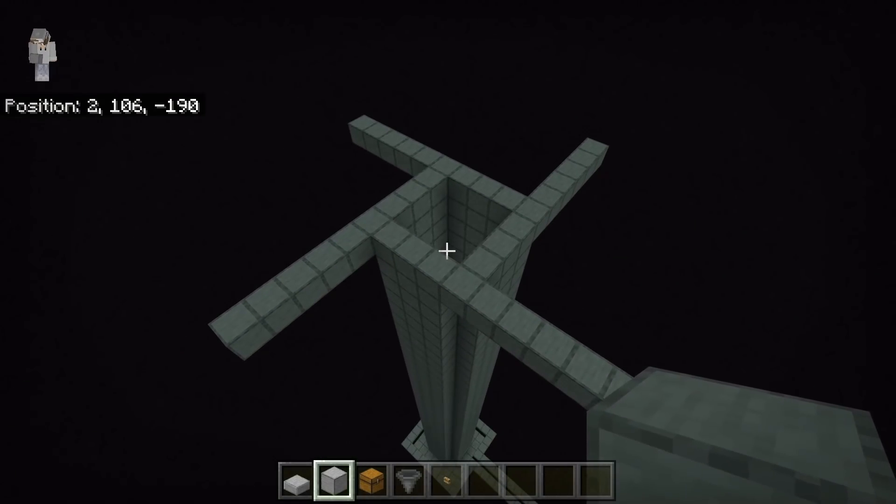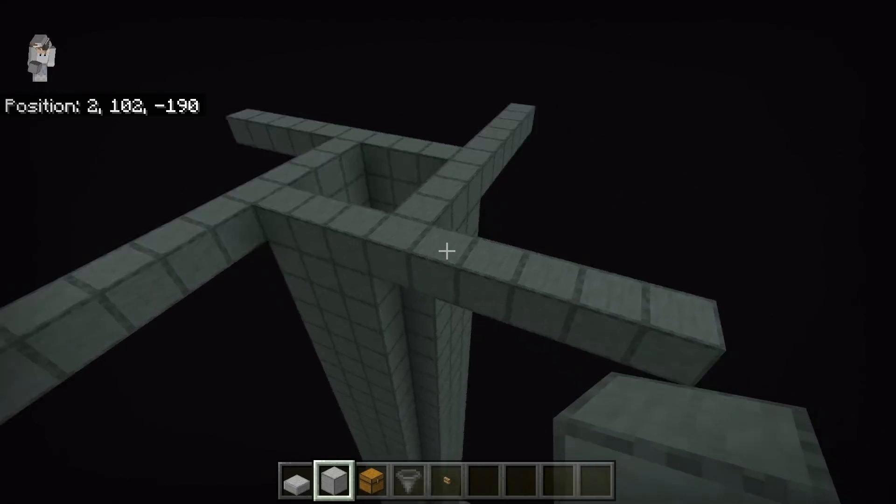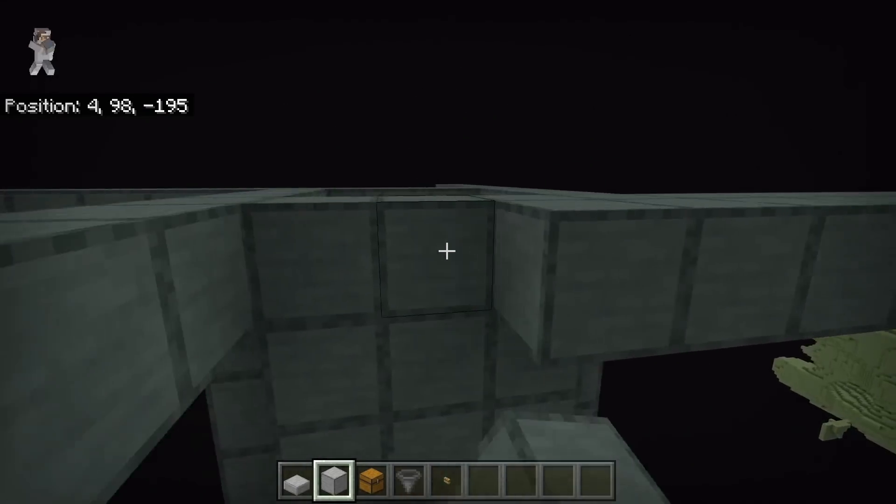This is the outline for our endermen spawning platform. Take some solid blocks and fill in the entire platform.